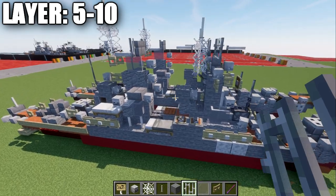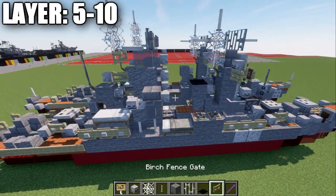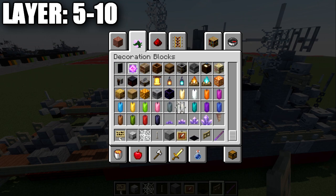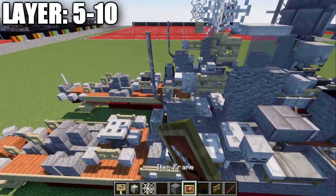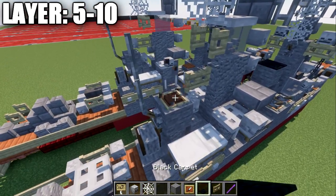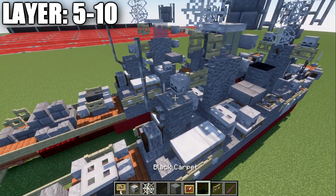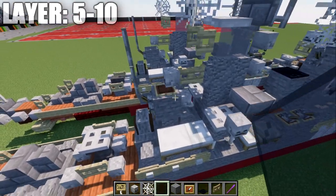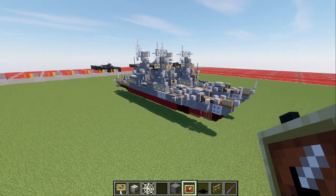A few quick additions: place a black carpet on top here for the funnel. On the back, there is a skeleton skull in the way — you can place an item frame underneath the skull with a black stainless pane in it, or delete the skeleton skull and place black carpet there instead. Whichever works best for you. That completes everything for layers five through ten.